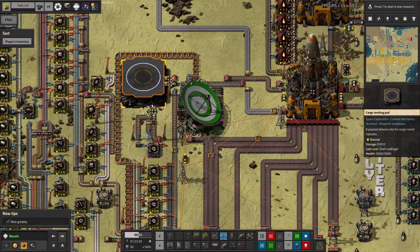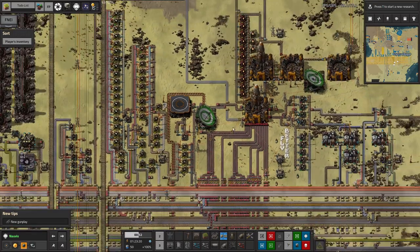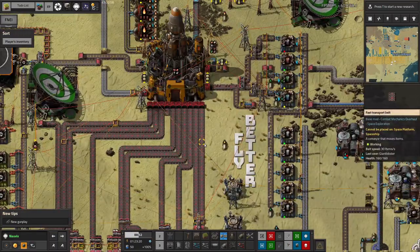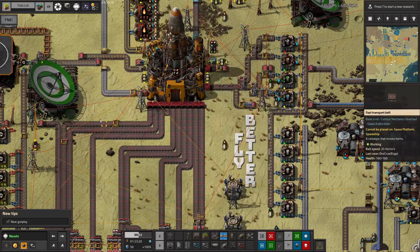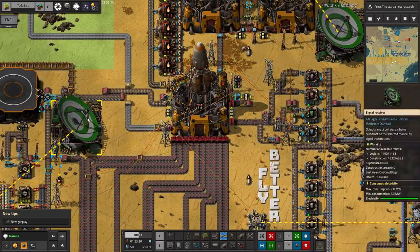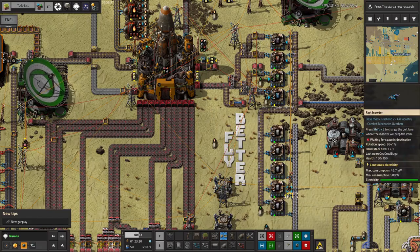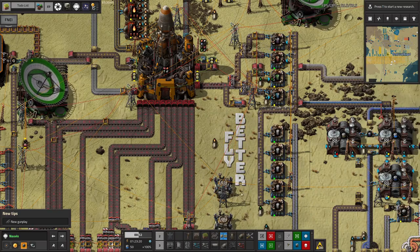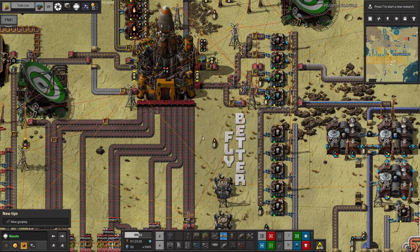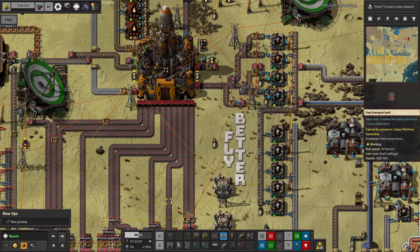We ran into a massive rocket section shortage in the previous stream — partly because they're not being built quickly enough, but also because I'd stockpiled about 350 of them in the orbit rocket. I just sent it down about a third full and that gave us enough to work with. Rocket sections need to be recycled because they're horrifically expensive otherwise. On a funny note: one rocket actually crashed on landing at Norbit, which is incredibly unlucky given the landing chance there is over 99%. Mike put a motivational note next to the rocket silo telling it to fly better.